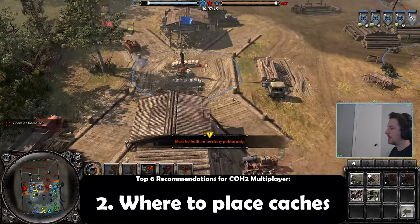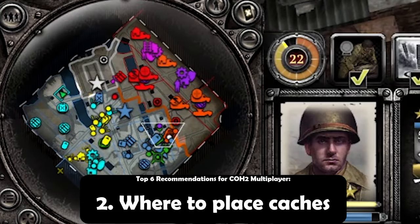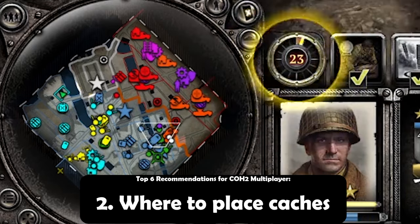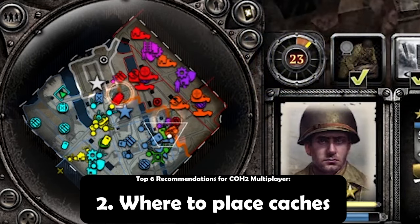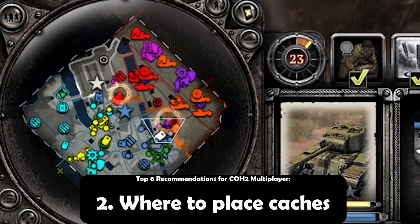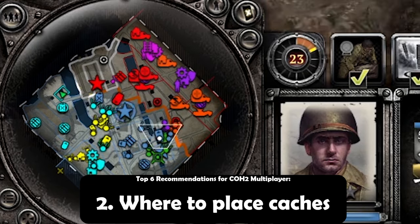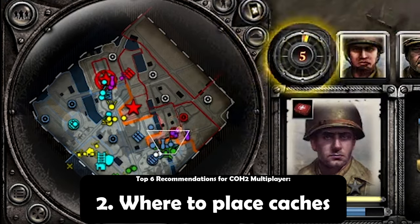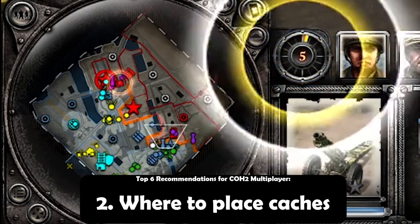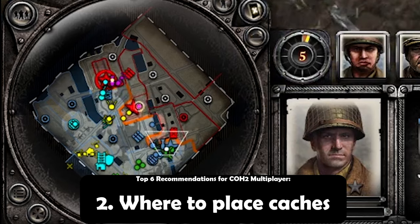But the main recommendation I have in this video is placement. In the early game, when your frontline maybe isn't as solid as in the later portions of the game, my recommendation is look at the map, notice what area has the best or most defensible frontline, and place your caches more so on that side.